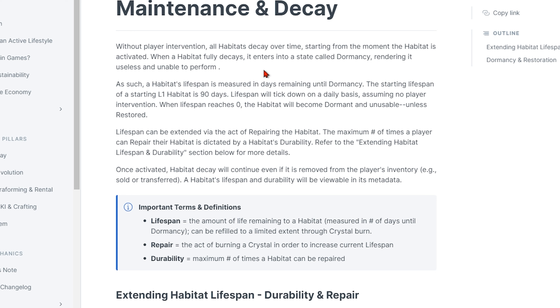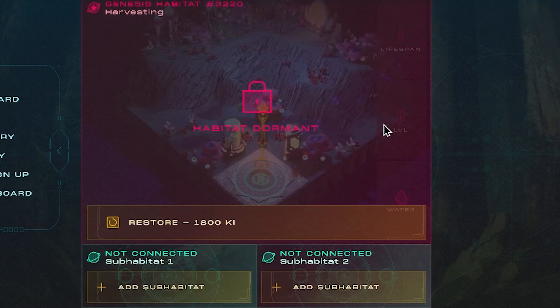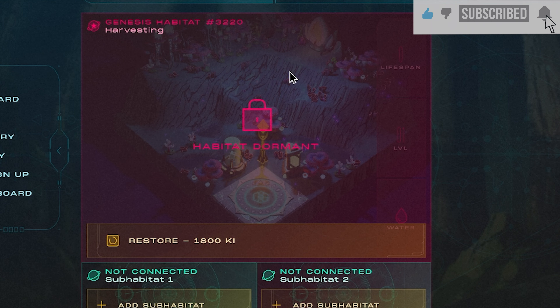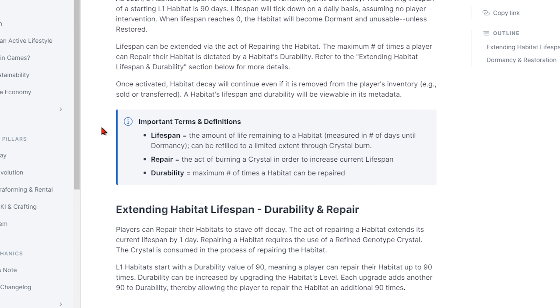We're going to cover maintenance and decay without player intervention. All habitats decay over time starting from the moment the habitat is activated. When a habitat fully decays, it enters a state called dormancy, rendering it useless and unable to perform. A habitat's lifespan is measured in days remaining until dormancy. The starting lifespan of a level 1 habitat is 90 days, ticking down daily. When lifespan reaches zero the habitat will become dormant and unstable unless restored.